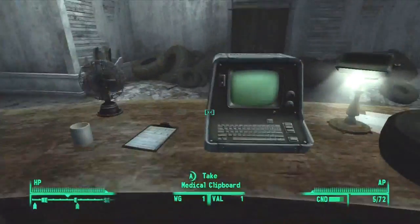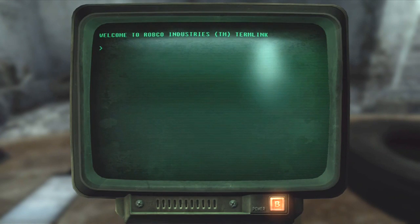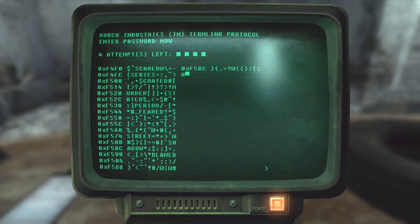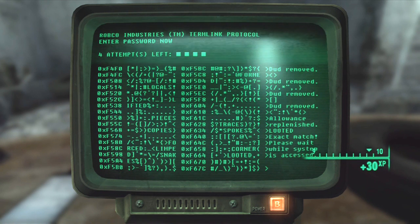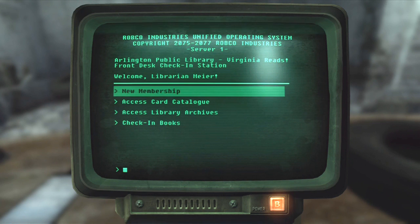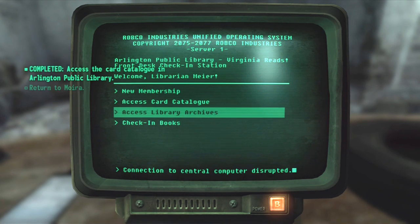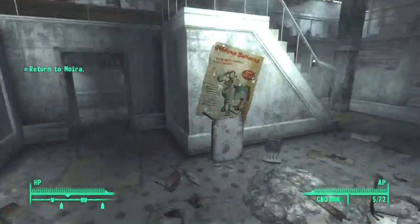Hot damn! That bumps my funds way up - I'm never gonna have to sell a damn thing again. Now let's activate the check-in terminal. I access the card catalog and then try to access the library archives, but the connection to the central computer is disrupted. So I'm going to have to go find the central computer.